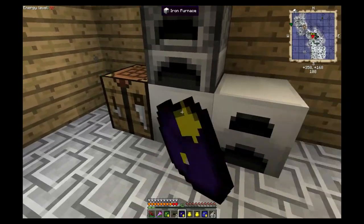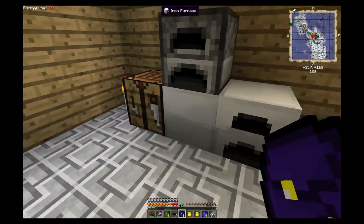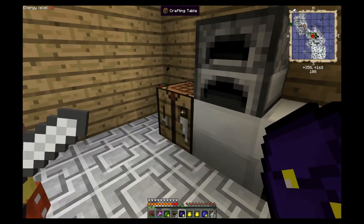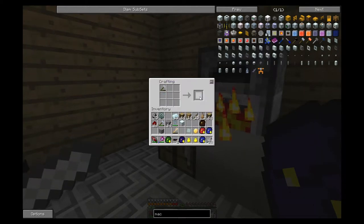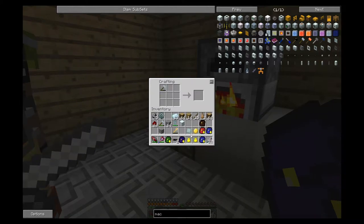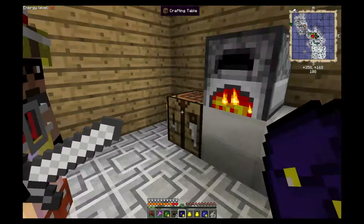Do you have any more refined iron on you? I believe I do - wait, I think you picked some up but used it for that second block. Two refined iron left. Do you have any regular iron? Yeah, I just pulled it out of the furnace. Good - let's make some extra refined iron. This is the follies of GregTech, folks. To get refined iron you just smelt regular iron and it pops out as refined iron.